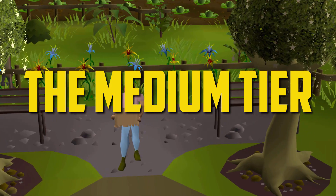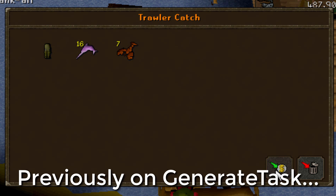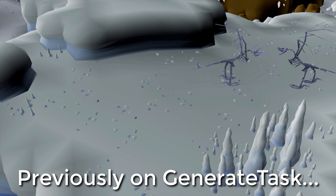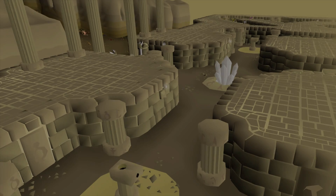In the previous episode of Generate Task, we went on some more trips to the Fishing Trawler for the second piece of the Angler outfit and completed two more diaries in the Ardougne and Morytania areas. We also obtained two new monster drops: the Granite Legs from Skeletal Wyverns, and another rare drop — the Obsidian Rings.